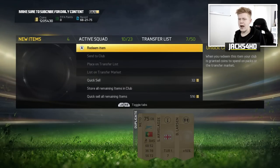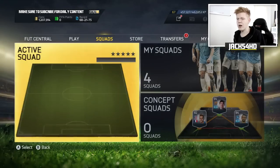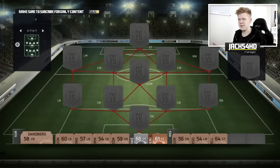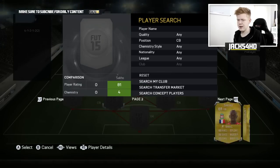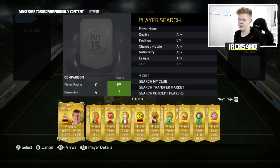I'm going to use Ander Herrera and also Caceres. Let's go ahead and quick sell the remaining items. If you guys remember from the last episode, we're going to be going through the formations. This is going to be the formation we're using for this episode — or variations of it. We've got Caceres in the right centre-back spot, and Ander Herrera as well. This should be quite cool — it's something different and I'm hoping we can build a pretty nice team.